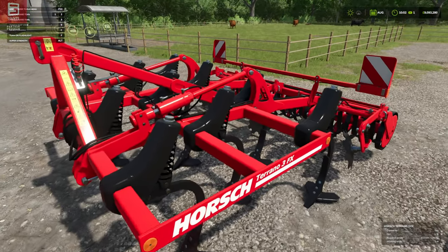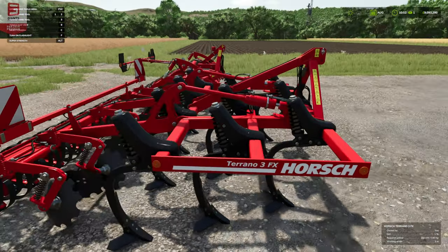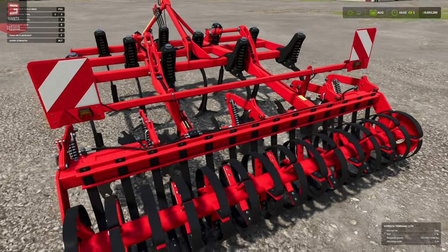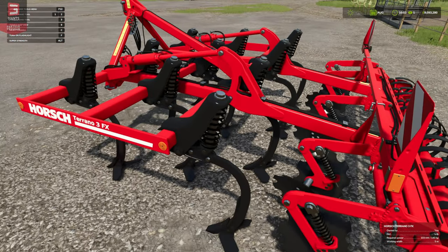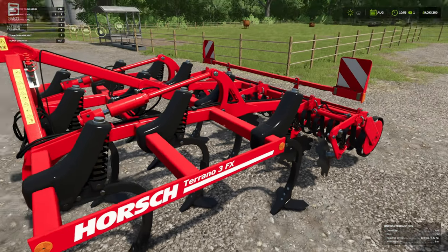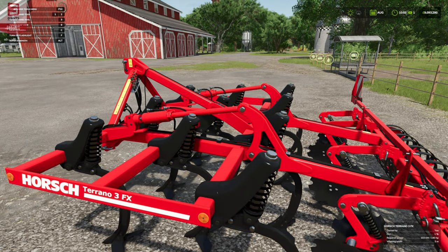Next up is the Terrano 3FX, and this is the cultivator. Three meters, and it goes a little bit deeper in the soil. It looks really nice — another one that some of you may be familiar with. We're seeing the springs on this, and I want to see if we see some springing in motion, because we've had some really cool mods lately with different functionality and movements. So let's get them in action and see what they're like.